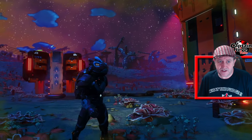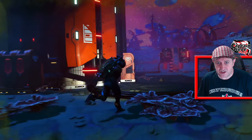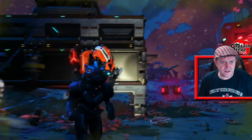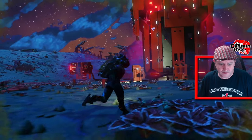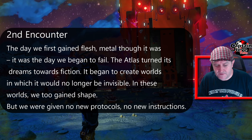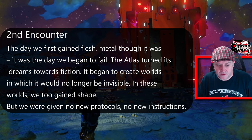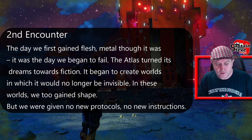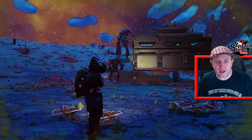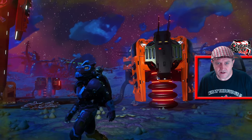Since No Man's Sky came into iteration, Sentinels have been a constant. Maybe not in all the shapes we get now — definitely we didn't get that one that's causing the screen to shake a little bit right now. He seems quite preoccupied with my base. Second encounter — the day we gained flesh, metal though it was, it was the day we began to fail. The Atlas turned its dreams towards fiction. It began to create worlds in which it would no longer be invisible. In these worlds we too gained shape, but we were given no new protocols, no new instructions.